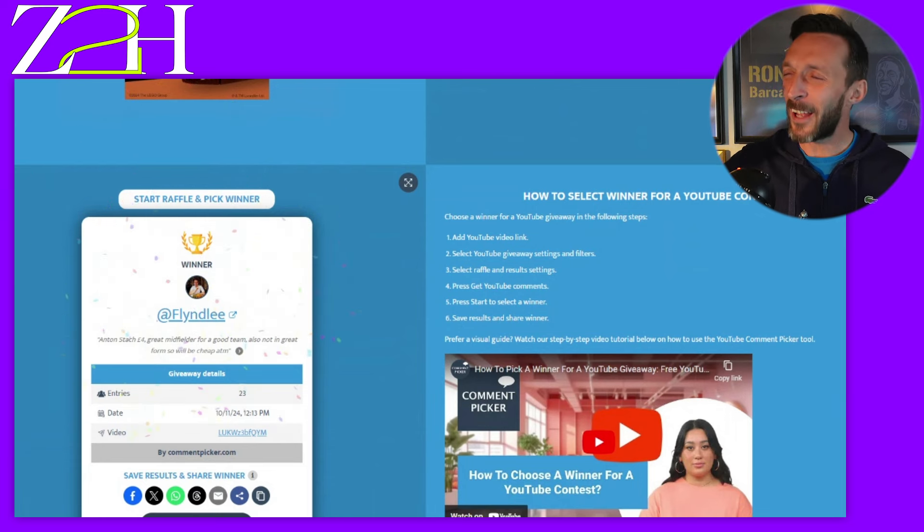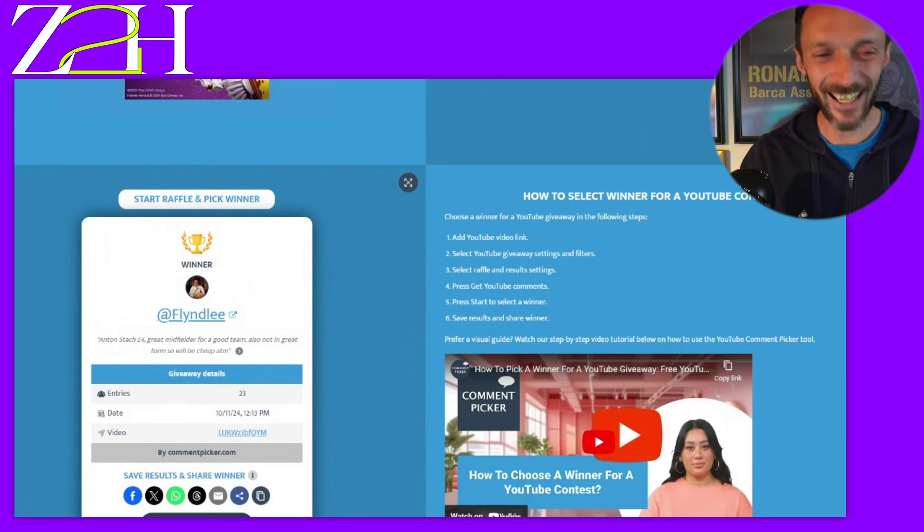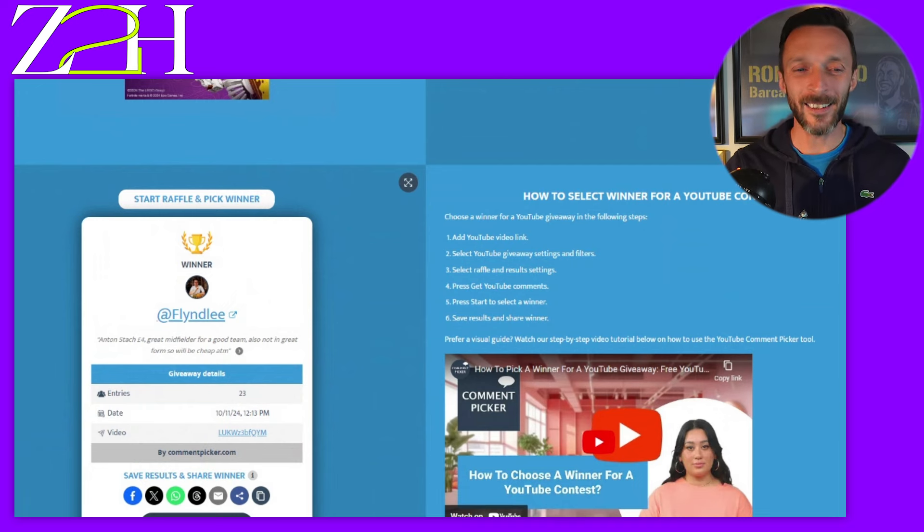And the winner is... Flindely — I always, always struggle to say that one, which is why I don't say it too often. Congratulations! Anton Stack, great suggestion — didn't make it into the cup but thank you very much, great shout. Feel free to check out Anton Stack as well. I hope you enjoyed this one, have a great rest of your international break, and we'll be back next week for more zero to hero action — giving away a card, scouting players, building warm-up lineups, and previewing all the fixtures and best picks of the weekend. Stay out of trouble and I'll catch you on the next one.